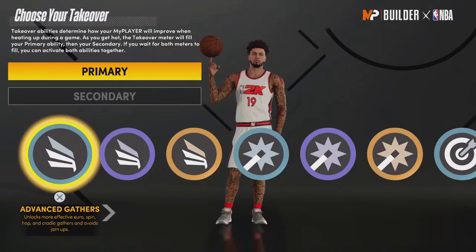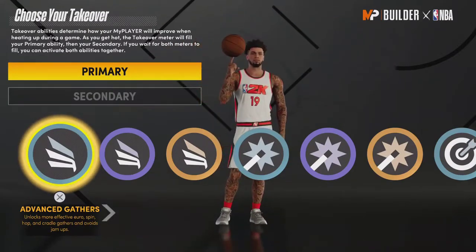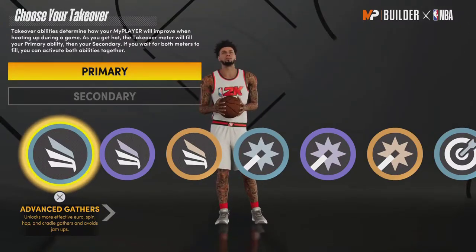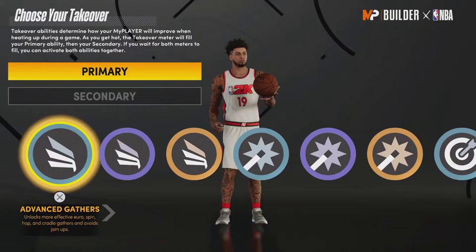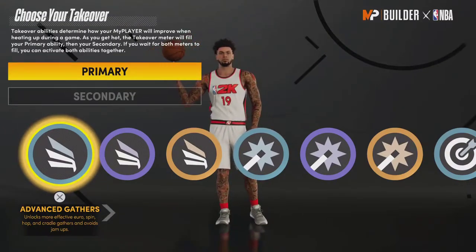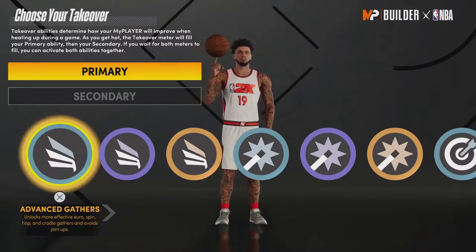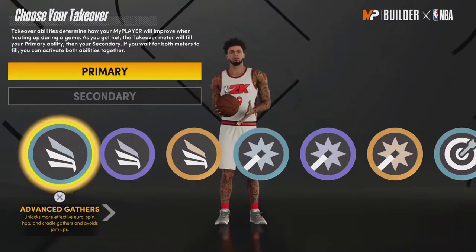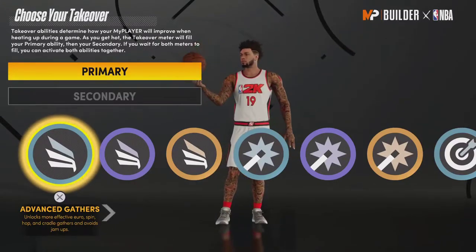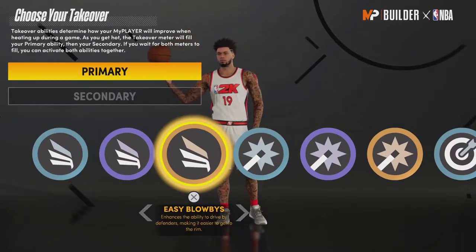Compared to just being able to dunk on someone or catch an alley-oop, Advanced Gathers is not as effective. You'd be better off just dunking on them instead of doing a euro or spin, because a lot of times 2K will give you a bad animation and you get contested. So I feel like getting contact dunks is better, and this takeover is probably a little underpowered — they need to do something with it.